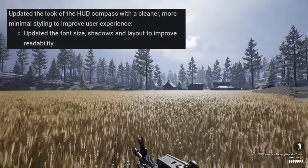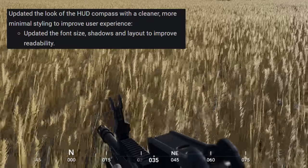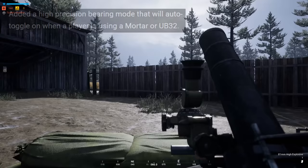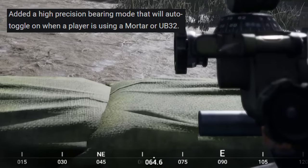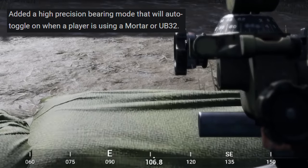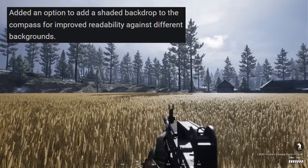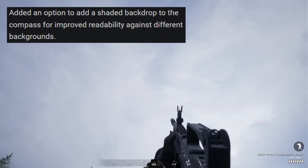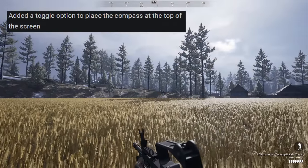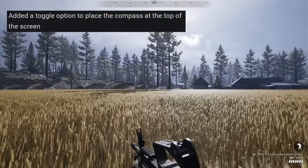Once deployed, you'll be presented with a brand new, much cleaner compass with improved readability. On a mortar or rocket techie, you now get a much more detailed compass giving you decimal-place directions to really dial in indirect fire. The compass is customizable — you can add a shaded background for visibility, move it to the top of your screen (a huge help for pilots), and set a key bind for it if you frequently swap between infantry and vehicles.